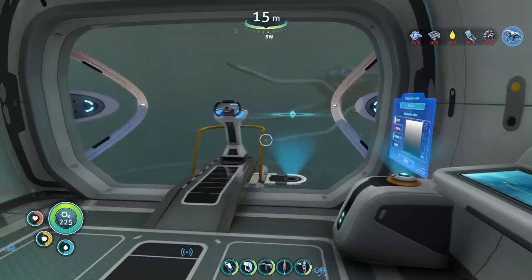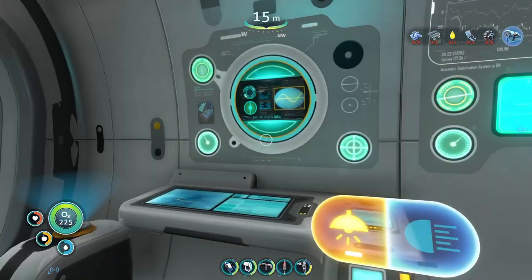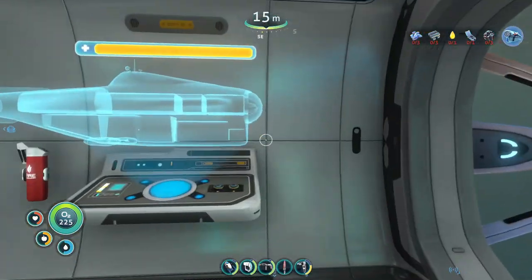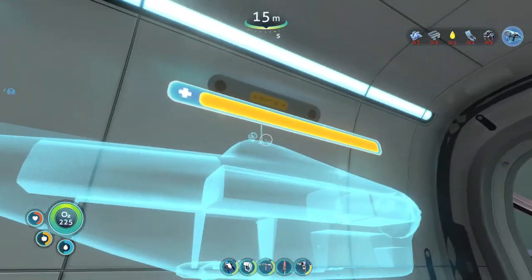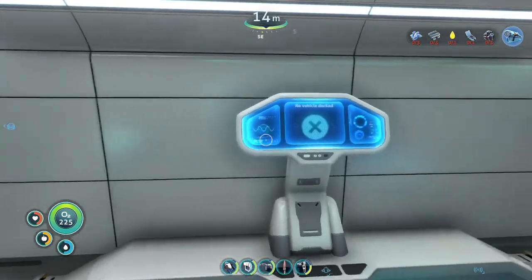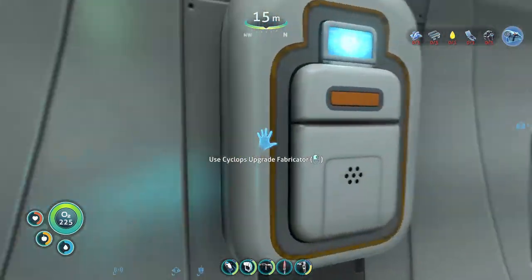This should be the helm. I got lights on and off, and we can change the color too — we'll do that at some point. This is our indicator of the ship. We got another section back here, and of course we can dock the Seamoth to this. Then we have the power cells — these are the batteries.